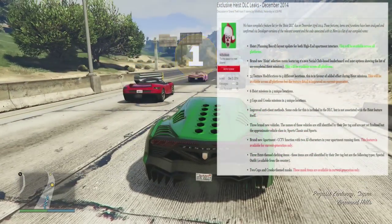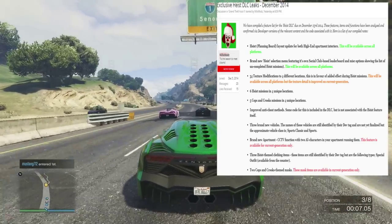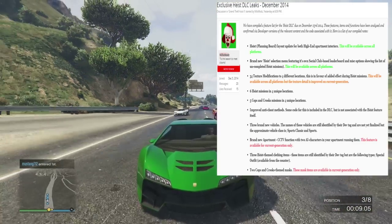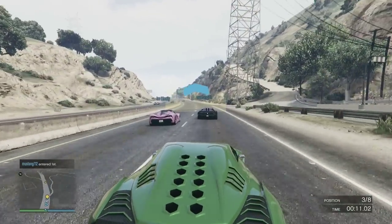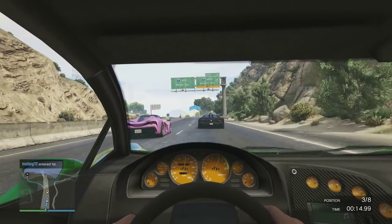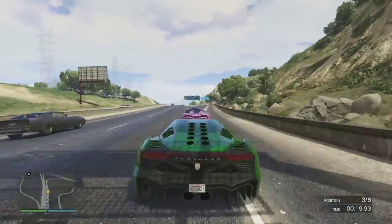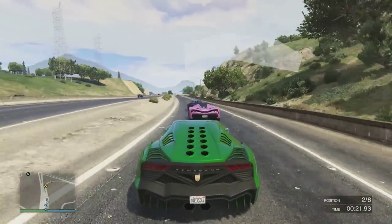We have the heist planning board layout update for both high-end apartment interiors — this will be across all gens. Then we have a brand new heist selection menu featuring its own Social Club-based leaderboard, so on a heist you can have your own leaderboard, get the best time, and compare it with your friends throughout the Social Club.